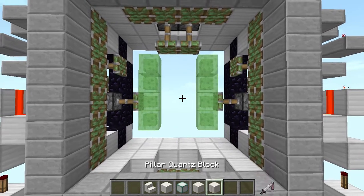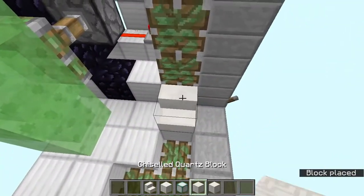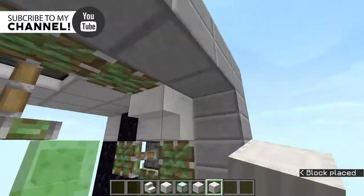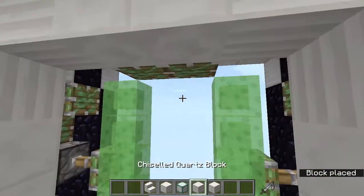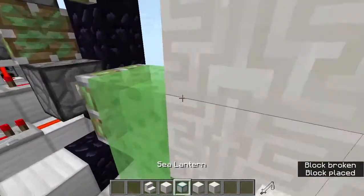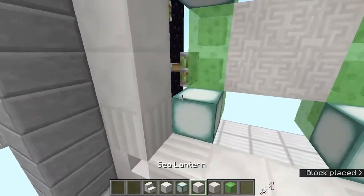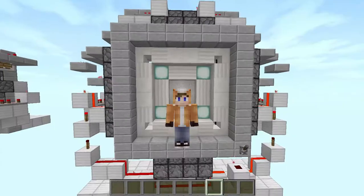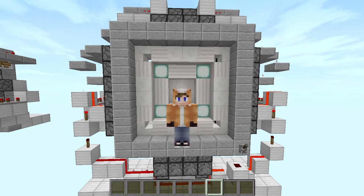If you want to build the decorative door frame I showcased at the start, you'll need all of these items. Start by adding stairs at the corners and pillars facing like this, then place your quartz blocks over here. At the center add some chiseled quartz like this, and at the corners add sea lanterns. Take your pillar blocks and place them like this, and that's your whole door done. That was the end of this video — I hope you enjoyed it. If you did, be sure to leave a like and subscribe for more videos. I'll see you in the next one, thanks for watching and goodbye.